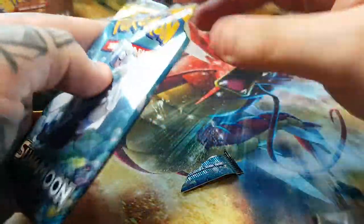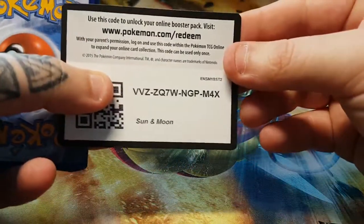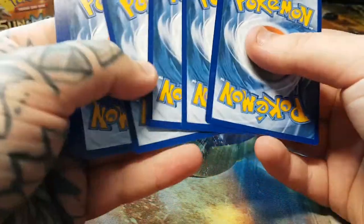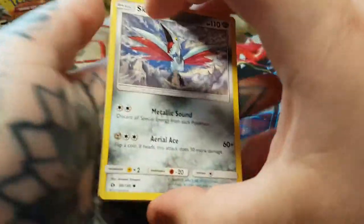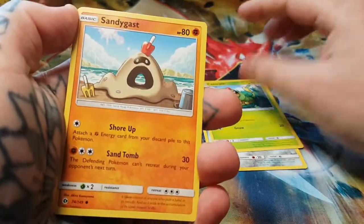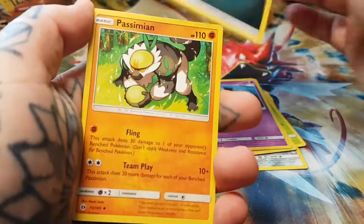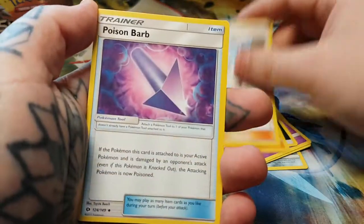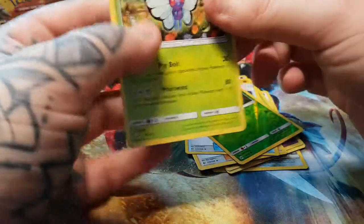Next we have the Primarina. We have a Sun and Moon code card. We have Skarmory, Caterpie, Sandygast, Roggenrola, Cosmog, Dark Energy, Persimmon, Team Skull Grunt, Poison Barb, Reverse Paras, and Butterfree as a regular rare.